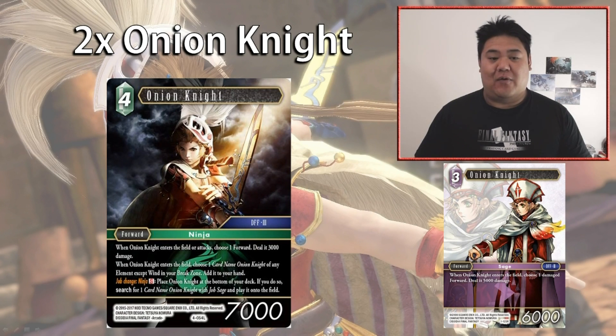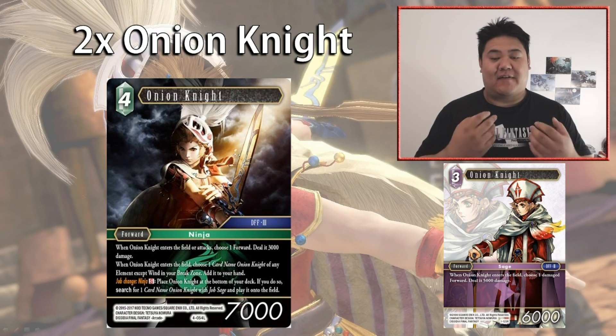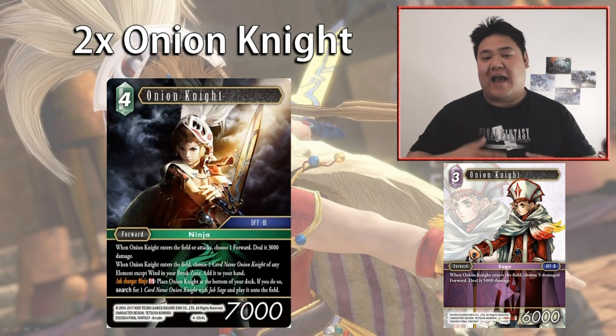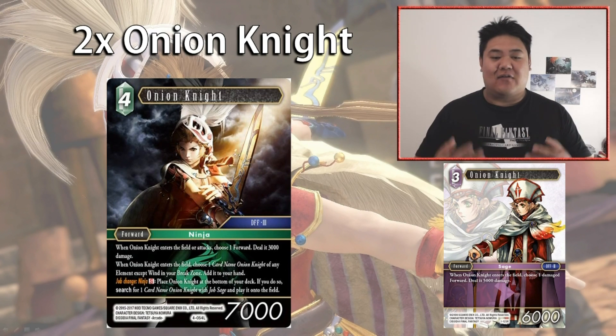This card also combos really well with Red Mage — you can haste it and attack, then job-change to the Sage Onion Knight, which is considered a new forward and comes in active, so you can Red Mage it again to attack a second time. This allows you to effectively attack twice if you have your Red Mages available, and this combo with Nono lets you pull it off much more efficiently and regularly than you might think.